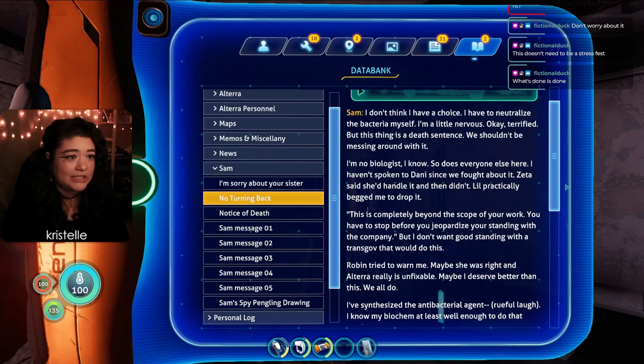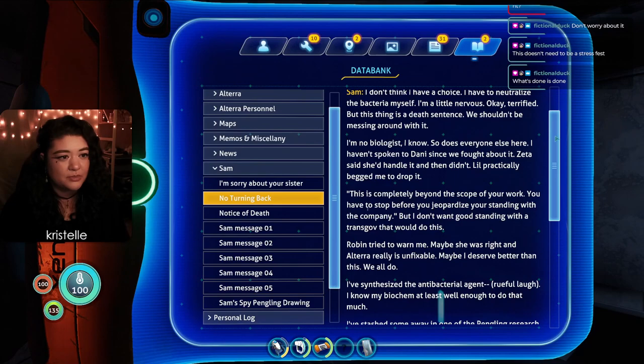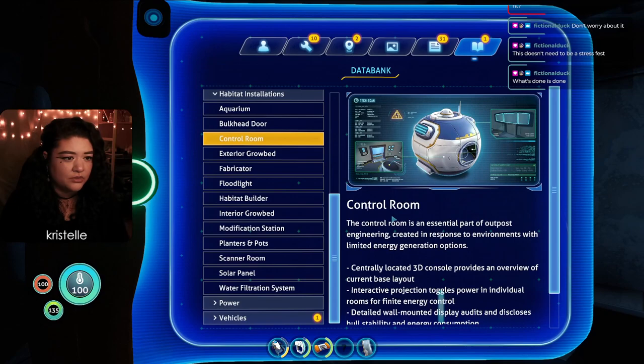Sam's note ends: 'When they send me home, I can get my aggie bun back, we can cuddle under a warm blanket, things with Robin will thaw out - she'll respect this. Maybe I'll start my own research outfit with an awesome team, work on prosthetics again, help people find peace in their bodies. No more cold, no more spying, nothing that can be misused. Now's my time, I've got this.' She sounds scared but also confident - and yet something stopped her, since she's presumably missing or dead.